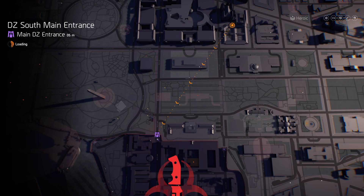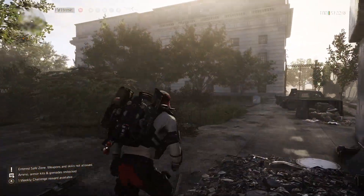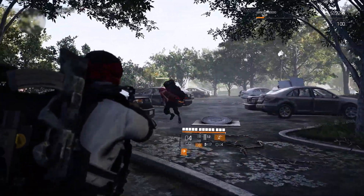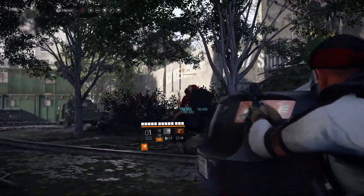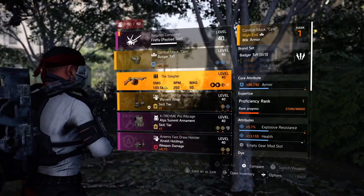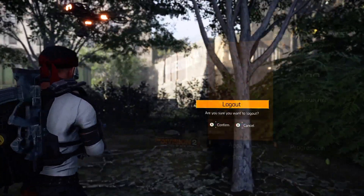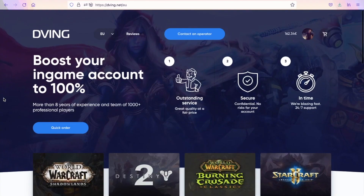In this case I'm placed next to Jefferson Trade Center mission. Fast travel to DZ South main entrance and go to the right side - the goblin will basically spawn non-stop. I'm playing on heroic difficulty with all directives applied, but unfortunately that doesn't affect loot quality whatsoever. Three items dropped, but you can donate these for expertise, deconstruct for materials, or sell them.